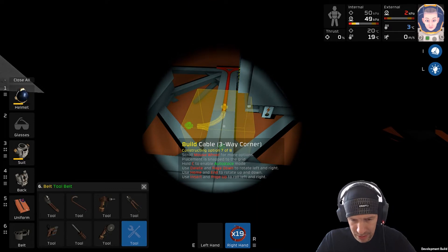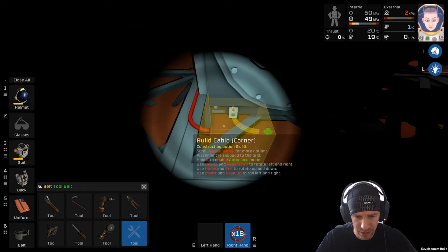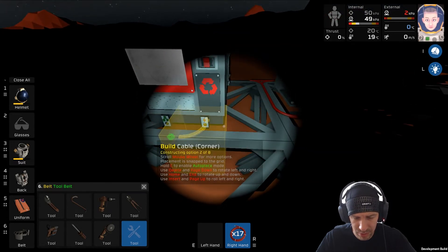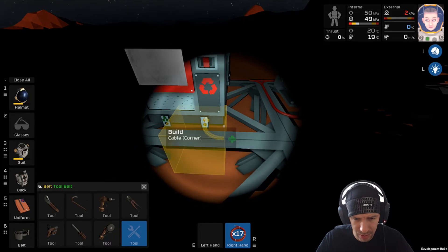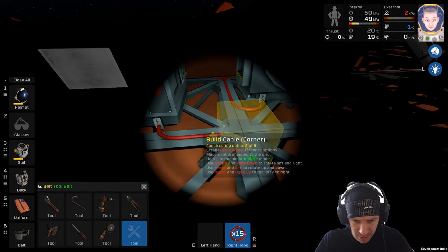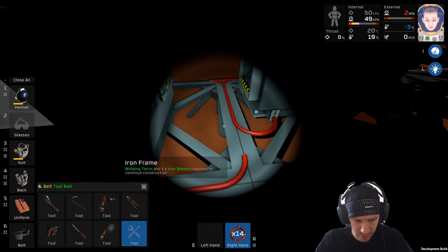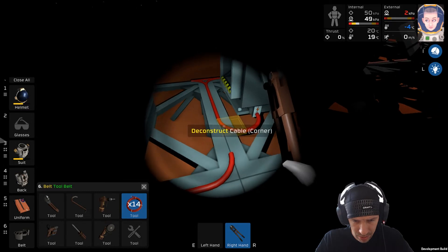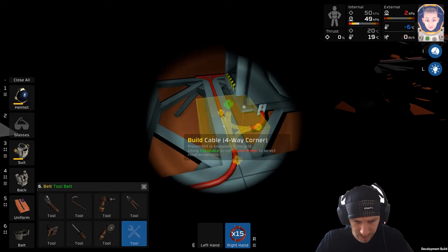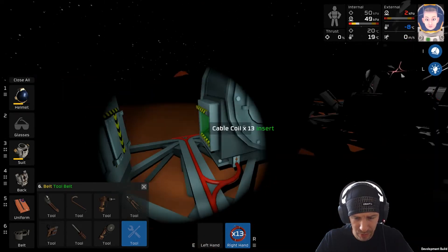Not three-way, not four-way - just a regular corner, nothing special. Here you go and here you go. That one is oriented the same way - then we'll make an exception. Corner turned that way, and hold on - corner turned that way, then you're definitely gonna be a junction. Not the four-way corner, just a junction. There you go - that should power these two.